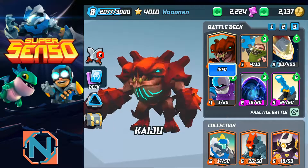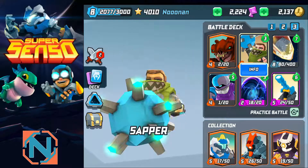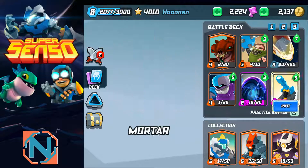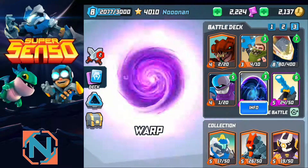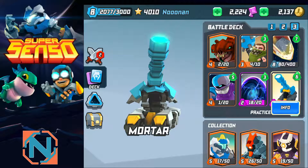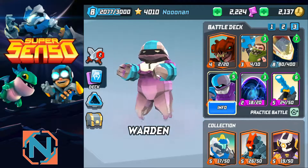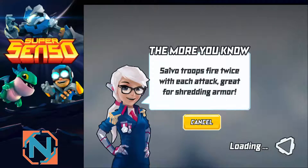Starting off, the kaiju nuke deck obviously uses kaiju. If you're not familiar with kaiju you can watch my overview guide on him. We're rolling warden for that low-cost high AOE damage, meteor for mobile AOE damage, mortar for backline AOE damage, warden to keep your units safe with a frontline shield, and warp just in case. I have very heavy AOE damage built into this deck.